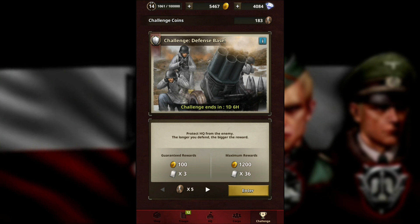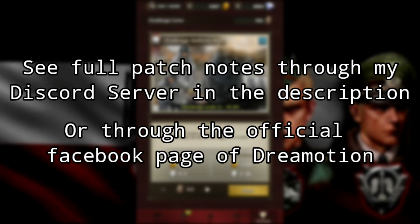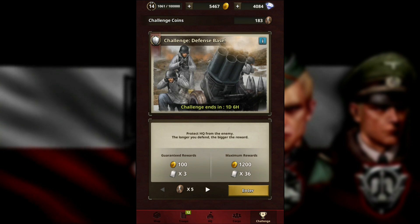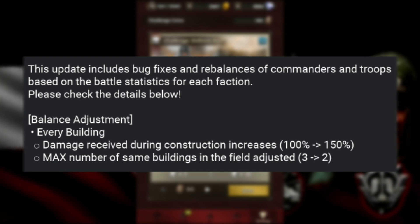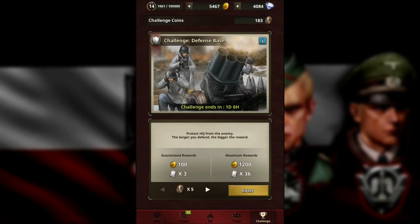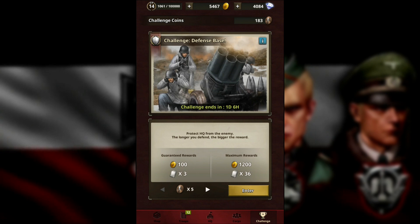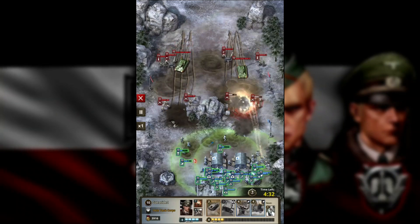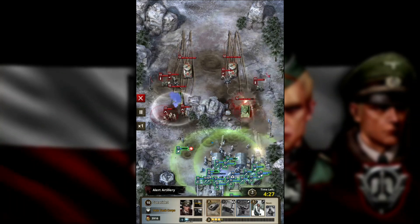An update dropped last Monday with some major and minor balance changes. One of them is that you can only build two of the same buildings in the battlefield now, not three. I think this is to minimize the effects of players who rely mostly on buildings that earn MP or produce units — one of which you'll recognize as the hospital strategy — even though it's been nerfed countless times in the past.